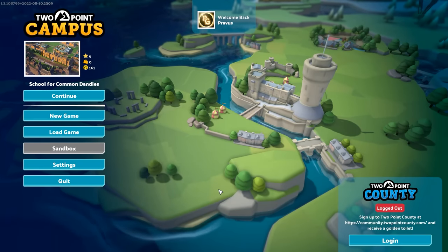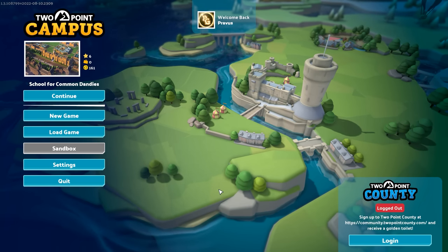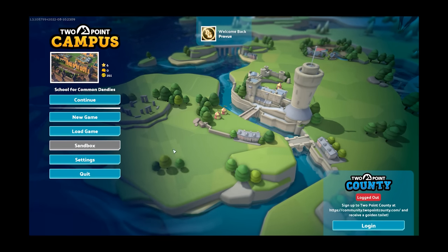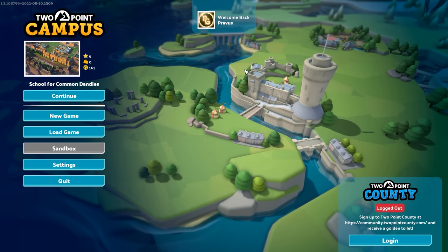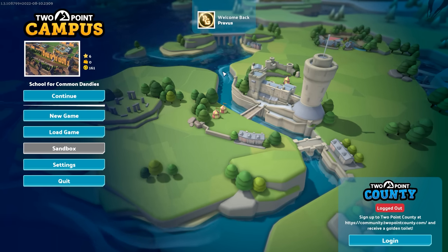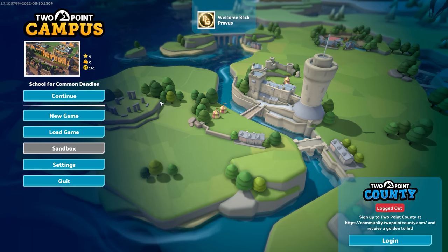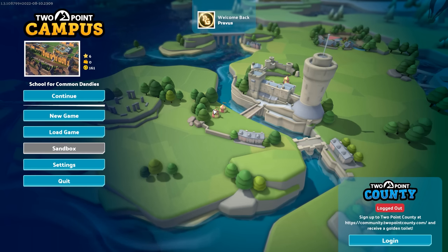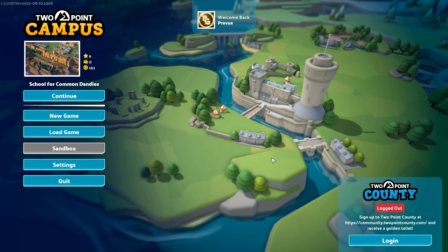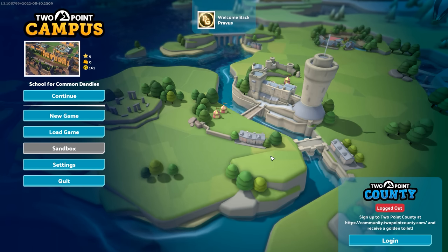Hey there, my name is Pravis, and welcome to Two Point Campus. This is a new business simulator that released earlier this month, developed by Two Point Studios, the same folks who brought us Two Point Hospital. Two Point Hospital was another very popular business tycoon game in the healthcare industry that set itself apart through its humor. Two Point Campus attempts to do the exact same thing, but this time with the university. We're going to be building up a university attracting students to pursue the noble art of clowning around, or baking ungodly sized pastries, or becoming a world-class spy.